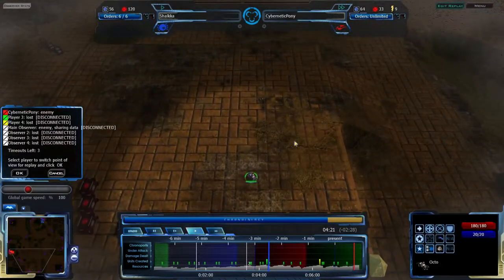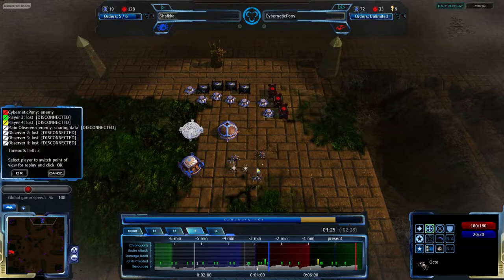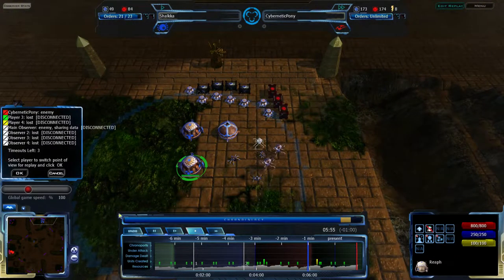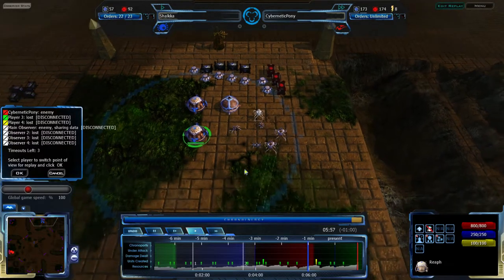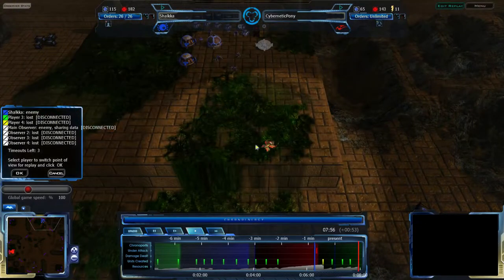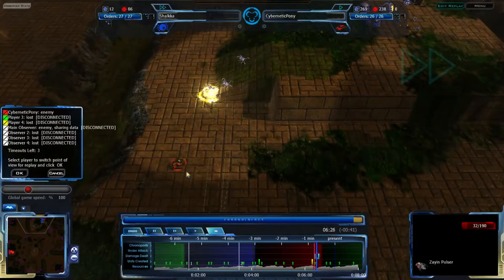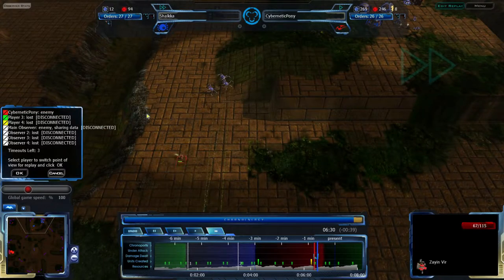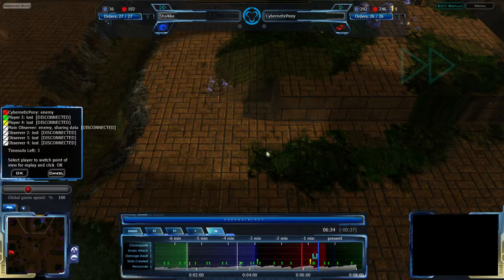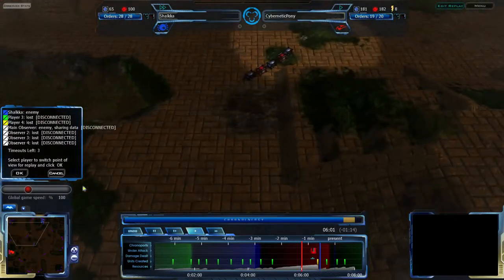Shalka is much more concerned about ensuring this base to the south is continuing along its set course. Cybernetic Pony is giving away a Zion Pulsar and it will probably be destroyed — or rather, Cybernetic Pony is probably going to move away. Either way, the Zion Pulsar rush is now known about. Shalka has this information.